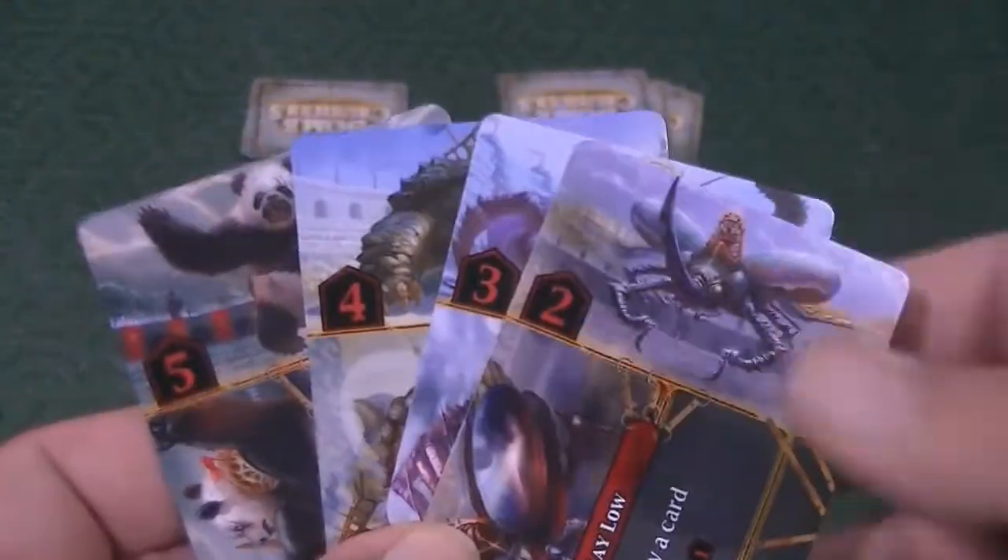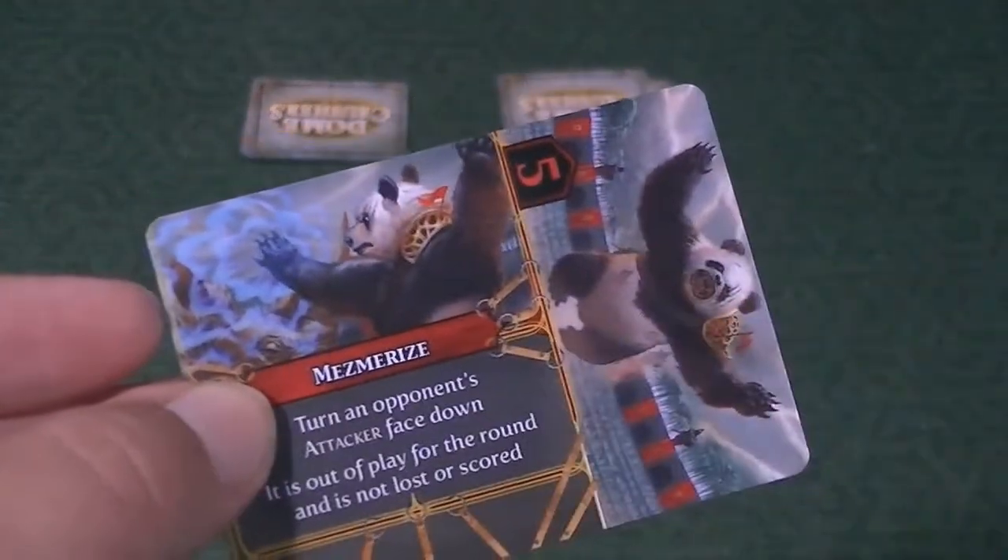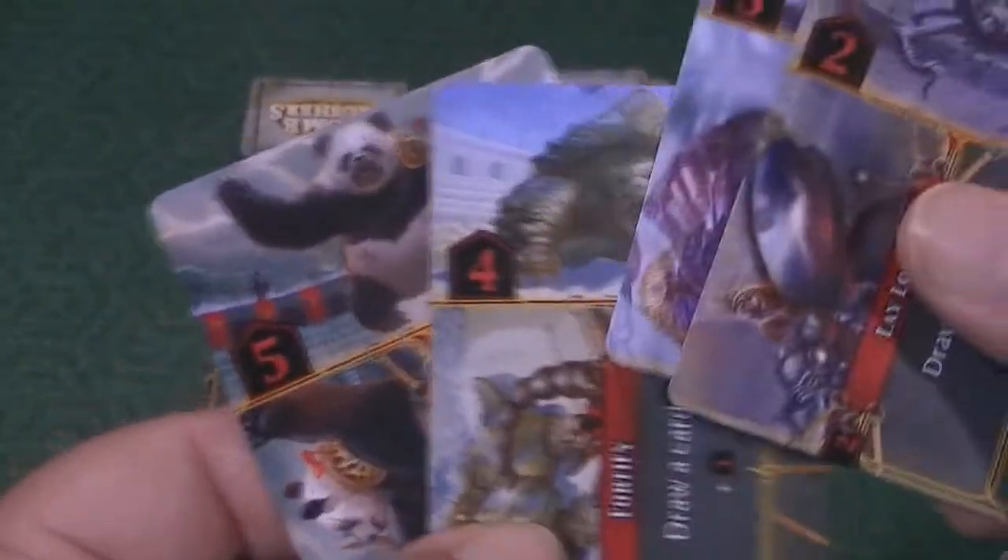So we've got a two, three, four, five — not any of the big ones. There are ones that have like seven and six on them, but we do have a five, and the Mesmerize ability is really good. Mesmerize allows you to turn an opponent's card face down, so it's out of play and they don't get to use that. We have a draw card, and then we have a couple of weaker cards here.